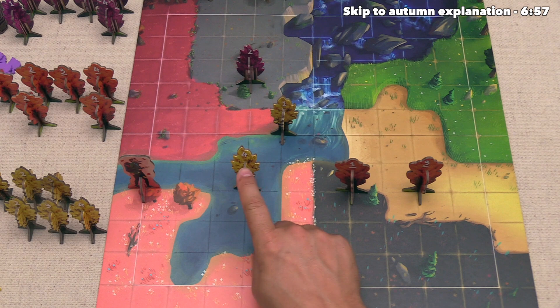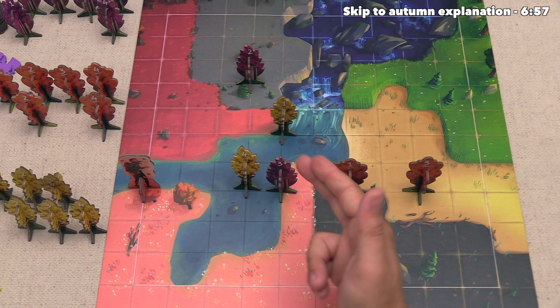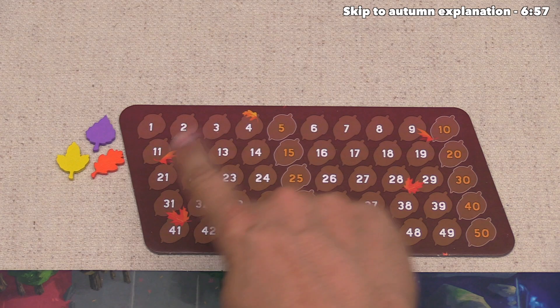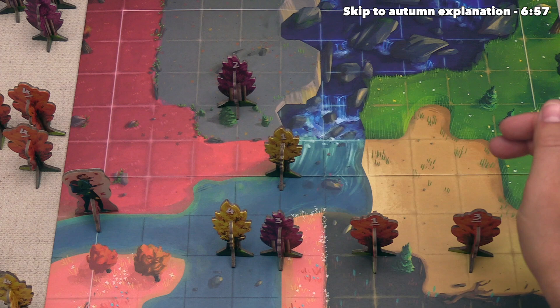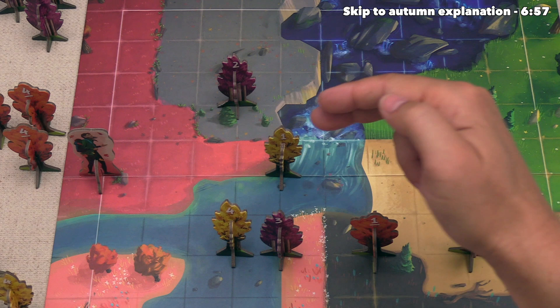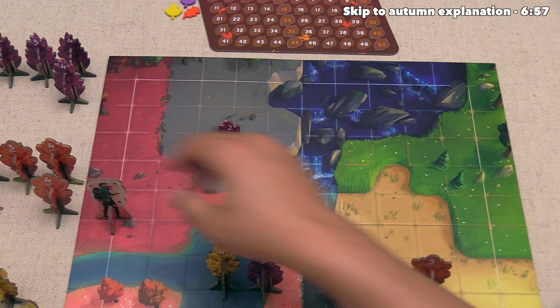Let's say the yellow player had a 4 and the orange player also had 4 with a 3 plus 1 — then they would tie and each get 1 point, and if we happened to be over here with a 3, we would effectively be in second place but get no points. Once a trail is scored, we can log those points by pushing our leaves up on the score track. After that, the hiker moves on to the next trail. Now if the hiker gets to a trail that only has trees of one player, then they will not only get the points for first place but also the points for second place — so that player would get 3 points, even with a lowly value 1 tree.